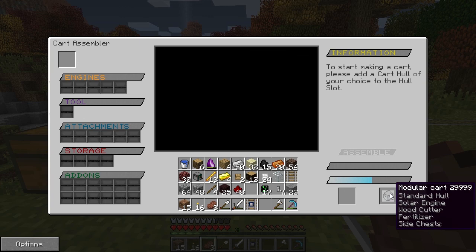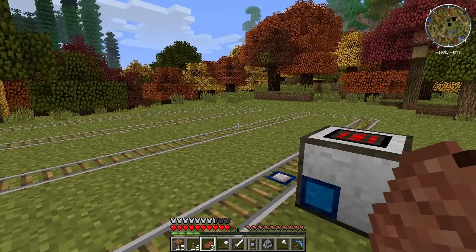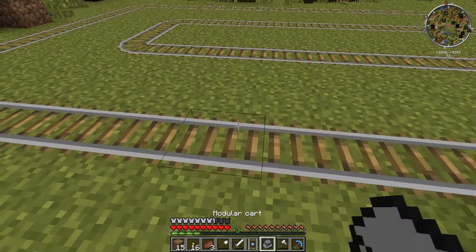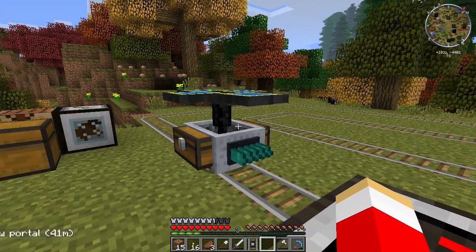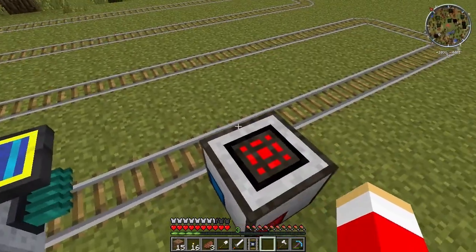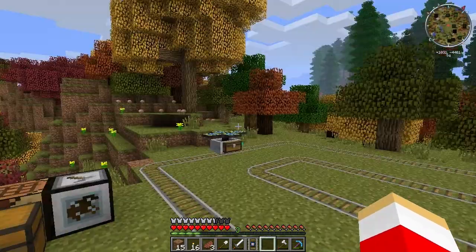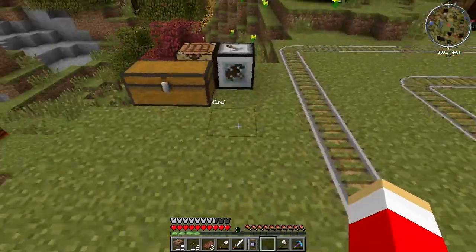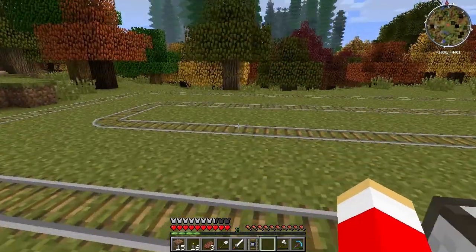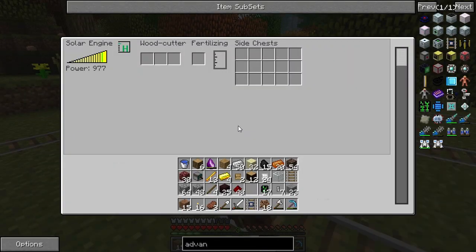Ladies and gentlemen we are back. We are done with the modular cart — we have the standard hull, solar engine, wood cutter, fertilizer, and side chest. Let's put it down on the track. I've seen this in Beef's video, it looks so cool. It's going the wrong way — I was supposed to put saplings in it. Come here, let me put saplings in the wood cutter, not the side chest.